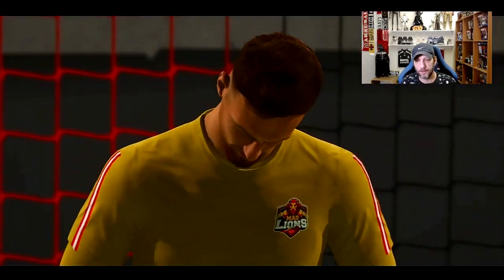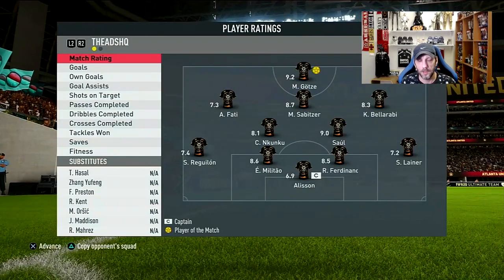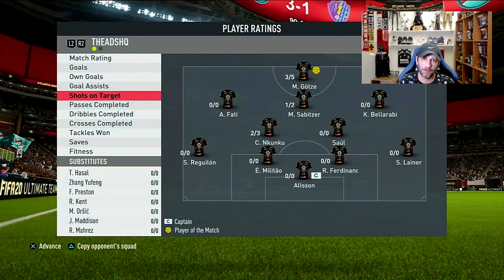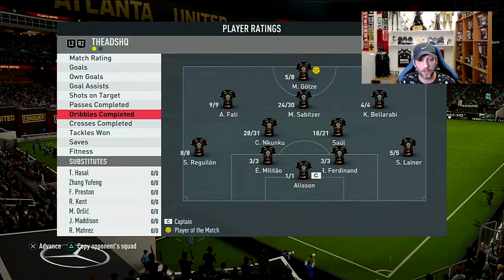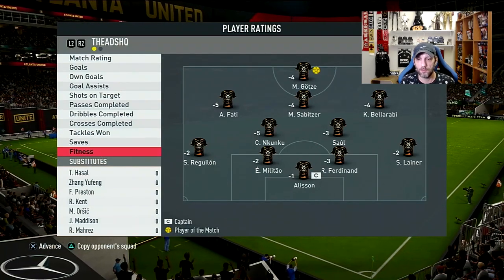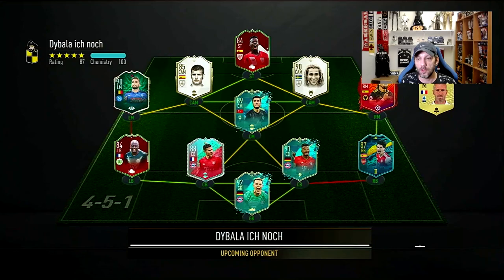Final score 3-1. A good first game for Nkunku, but I believe the main CDM spot with stay back instructions isn't the best place to play this card. We had limited offensive contributions — two or three shots on target, 22 and 27 passes, 28 and 31 dribbles, no crosses, and three-for-three tackles, which was really nice defensively. He burned the most stamina but that was because I was using him more than the rest. Let's go into another game.